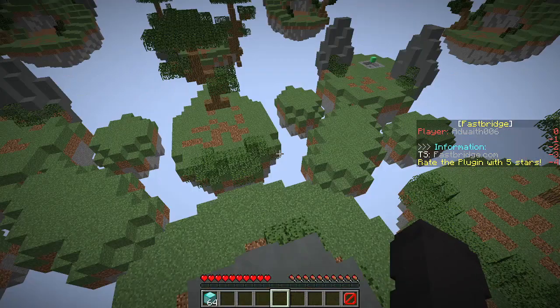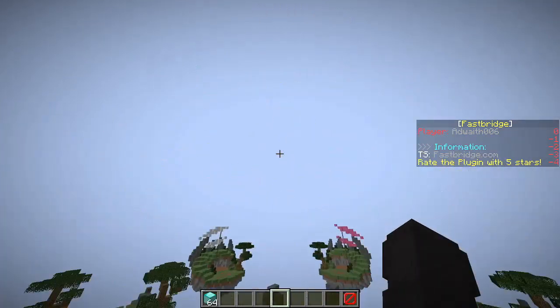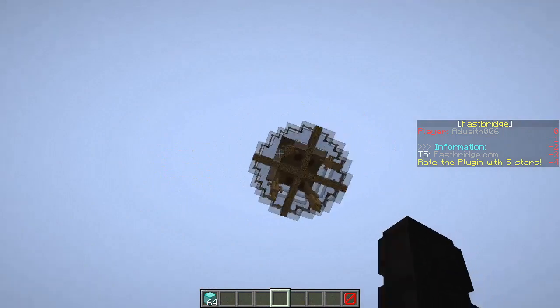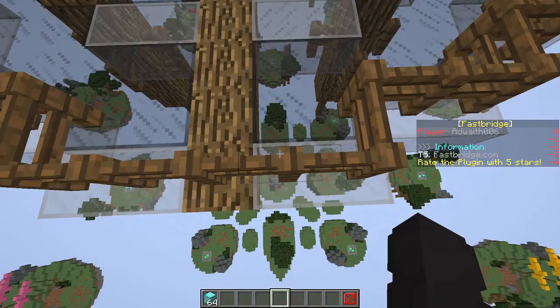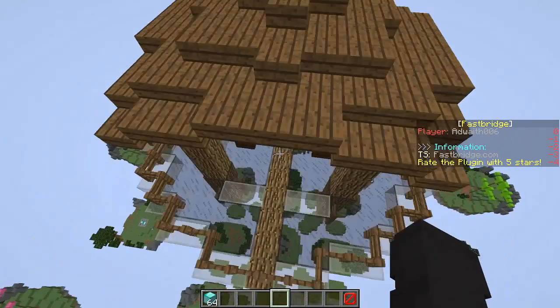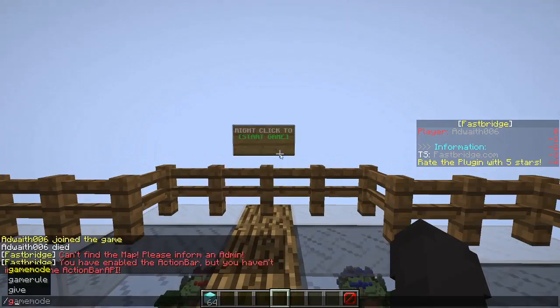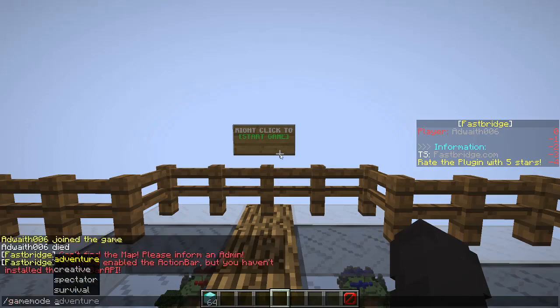You spawn right here, so just set game mode to creative just like that, and go to the lobby. Just fly up like that. There's a barrier block right here — just jump over like this, and you can go into survival.